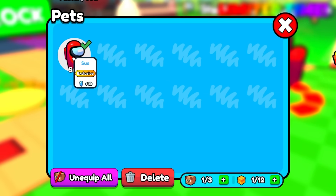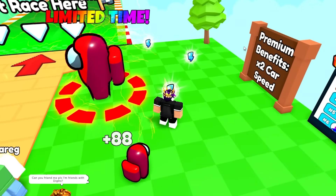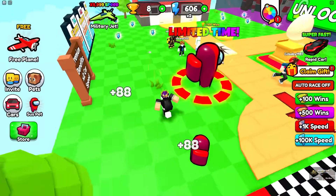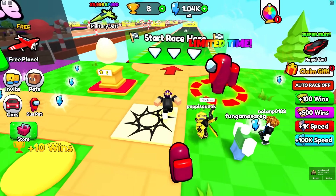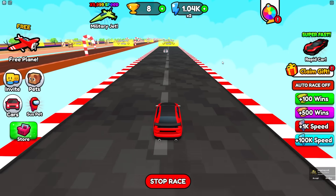I bought the Among Us Sus pet — it's limited time so it's probably very overpowered. It gives plus 40 energy, making me about 40 faster. Now every time I collect an orb I get 88 speed, plus I have the two times game pass, so right now I have a thousand speed.